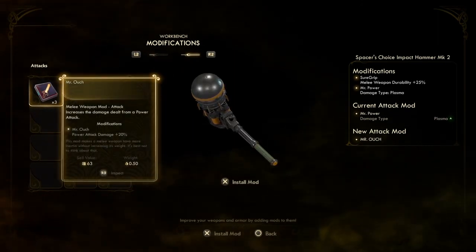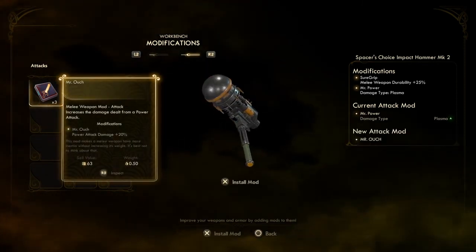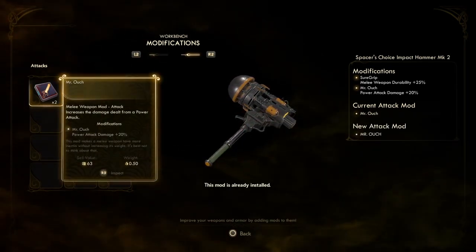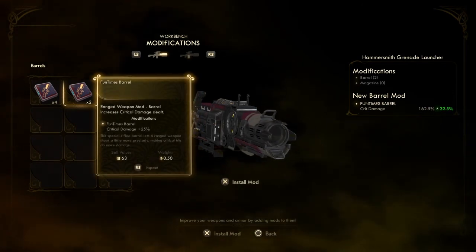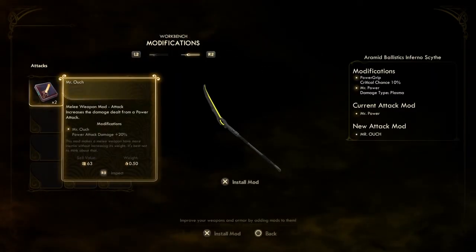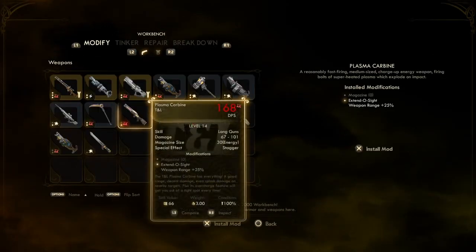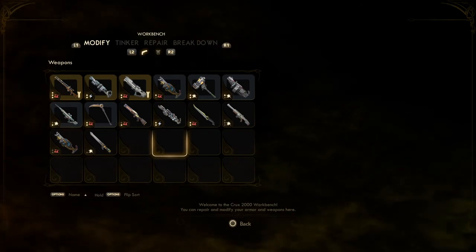Mr. Ouch — oh, that looks pretty cool. Bloody hell, that looks lethal! Absolutely bloody lethal. The fun times barrel might be good for this — it is a grenade launcher after all. The Mr. Ouch already has the Mr. Power, so it doesn't really need that. I think we're alright for the time being. What about armor?